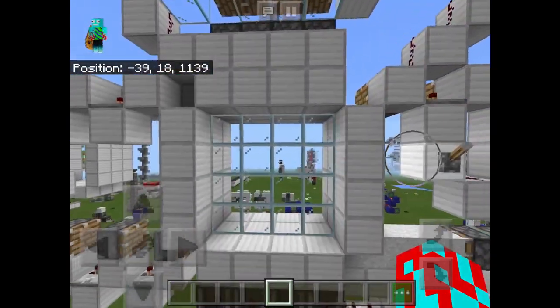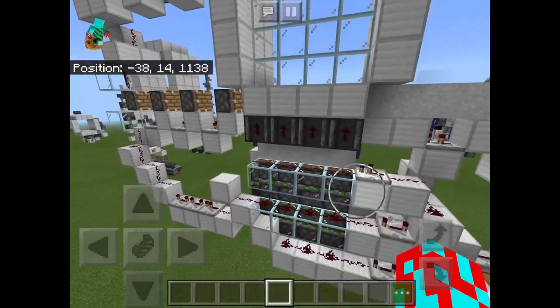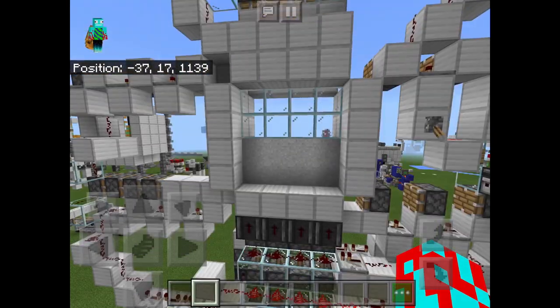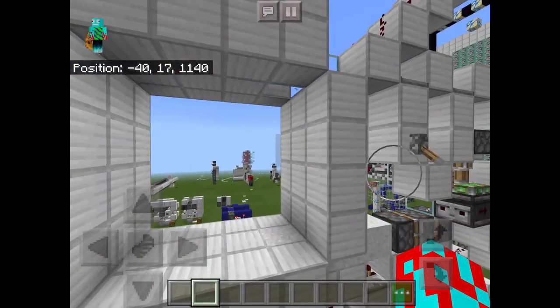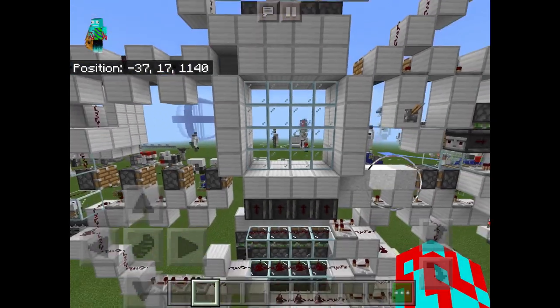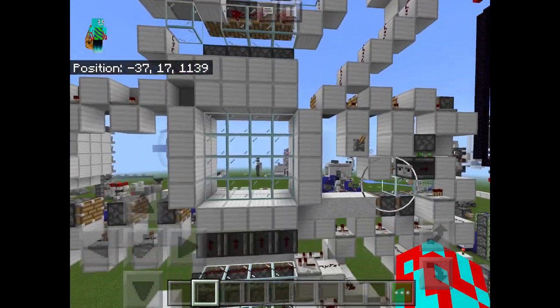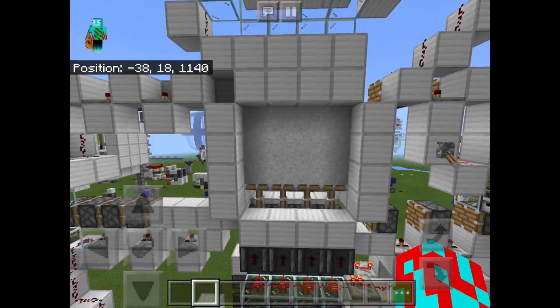Now that we've seen the opening and the closing, I want to talk a little bit about this door. First of all, it is actually quite cheap. It only requires seven observers for the entire build, which is pretty good. This door also doesn't have a cooldown time, which means that as soon as the final block gets moved out of the hallway, you can instantly flick that lever once again. You don't have to wait after the door opens or after the door closes before you can toggle its state, which is always something quite nice.